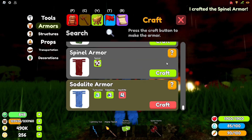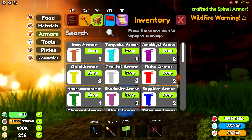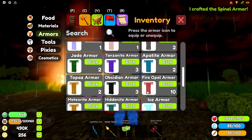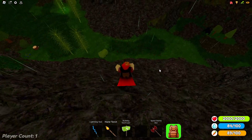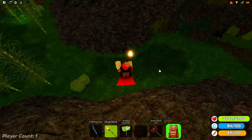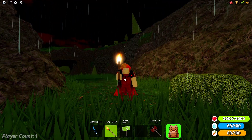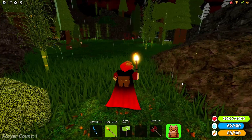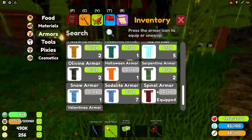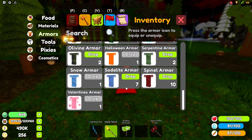Now we move on to the strongest armor in the game — this armor is called spinel. With no special ability besides being super strong, this armor is the ultimate PvP armor solely based on how much health points it has. I am giving away 1000 spinel for my 100 subscriber special, so if you want to enter check out my video called '1000 Spinel Giveaway Part 1.' This armor has a dark red design that matches well with the cosmetic and character I am wearing.